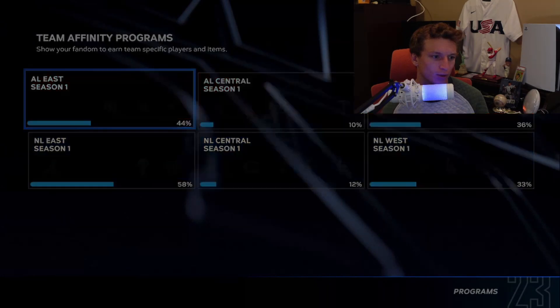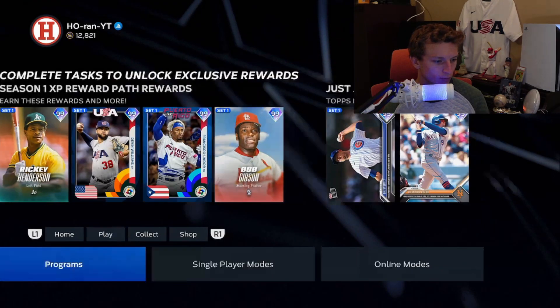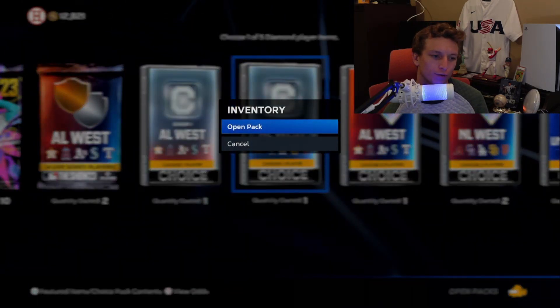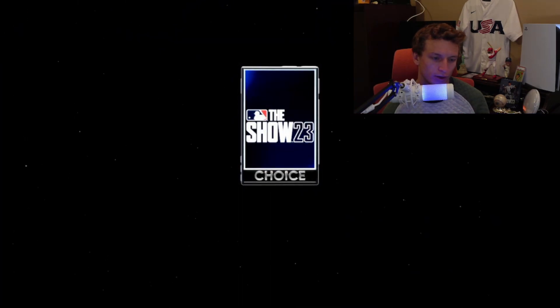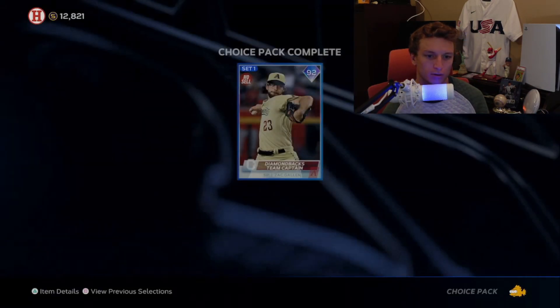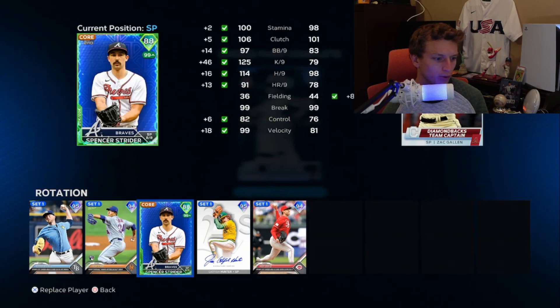I've already done this NL West Showdown and conquest, so I'll show you what I do when I get those packs. I'll back out, go to collect my packs — you get one for each league, so I got the NL and AL. I'm going to go with Gallen and then add him to my rotation.